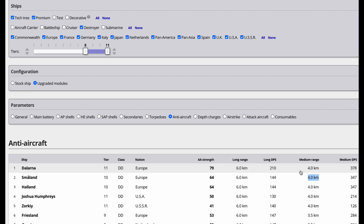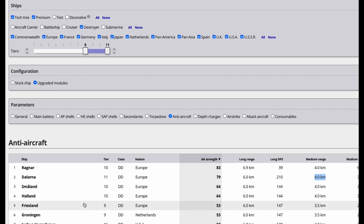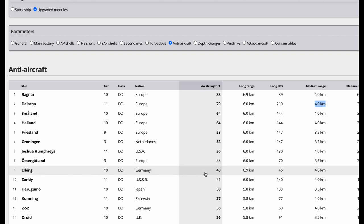Flak is those big bursts you see in World War II footage — a shell fires up with a fuse, explodes, and sends shrapnel to hopefully destroy an airplane. The Dalarna has 6 flak clouds plus 3, one of the best flak counts. So the best AA destroyer I'm seeing here is the Dalarna, followed by the Smålland. Holland and Smålland are kind of identical, so we'll try both and maximize their AA build to see what it does.